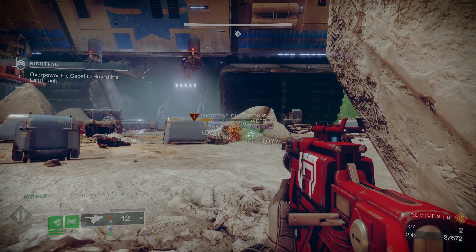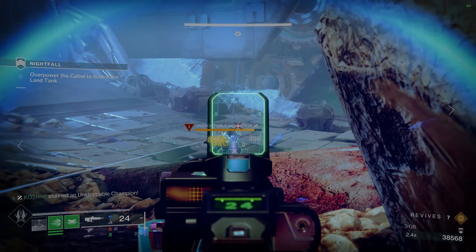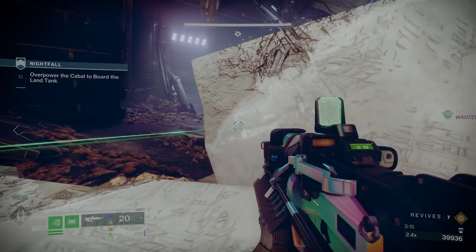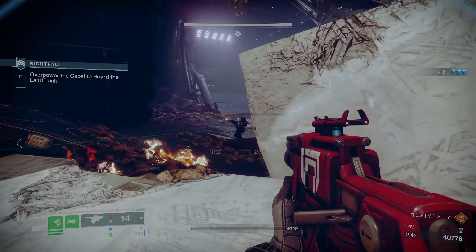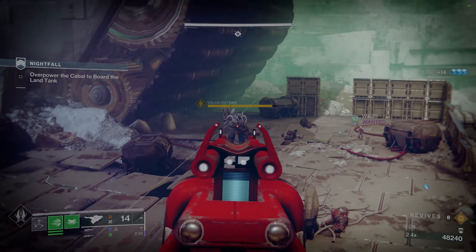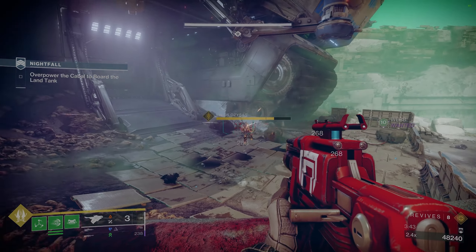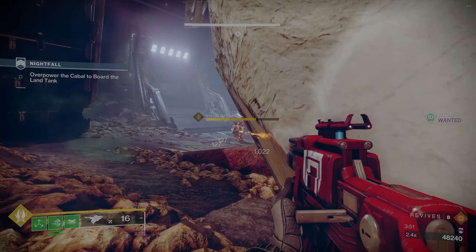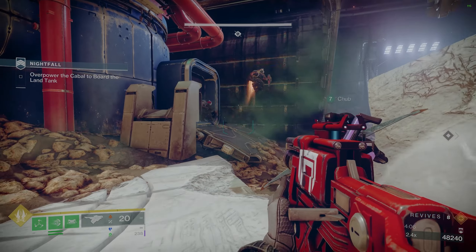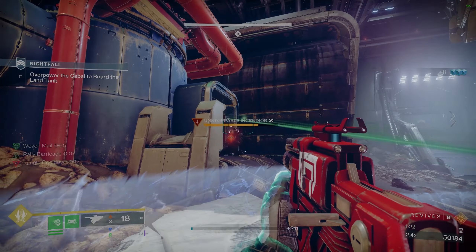Once everything on the hill is taken care of, you're going to get a mini boss, a few adds, and another unstoppable champion. Keep hanging out on the left side and prioritize that unstoppable champion. Whatever you do, do not get caught in the mini boss's line of sight - it's legitimately a 0.1 second time to kill if he starts firing his mini gun at you. Take out the adds first, then work away at his health using cover. He'll only focus on one of you at a time, so when he's focused on a teammate, use that time to damage him. Once you get him down to about 50% HP, a huge immunity dome appears and another round of adds along with another unstoppable champion will spawn in.